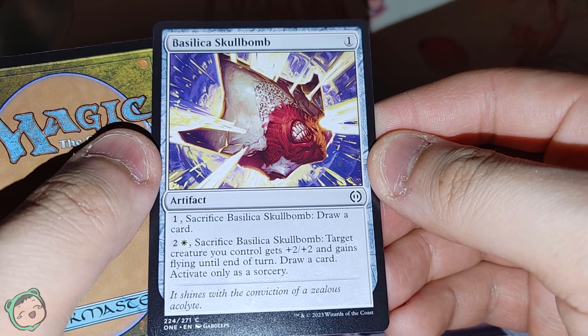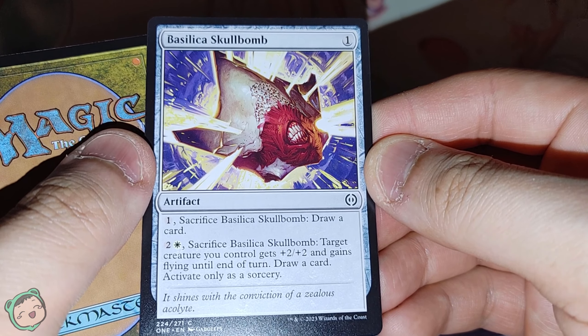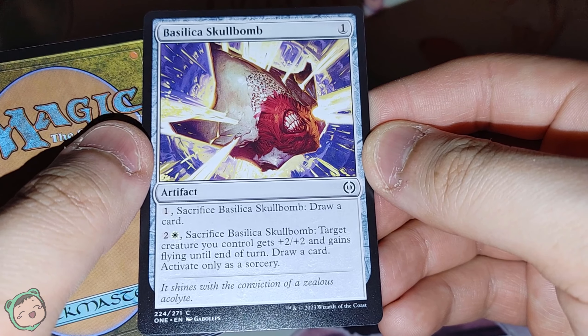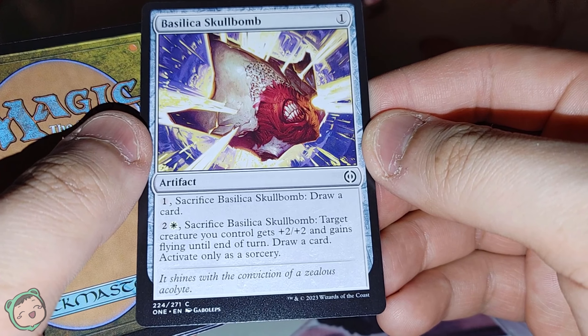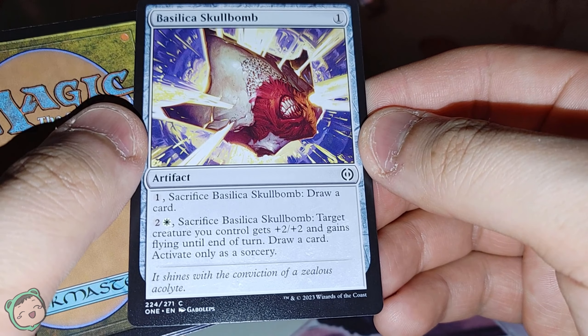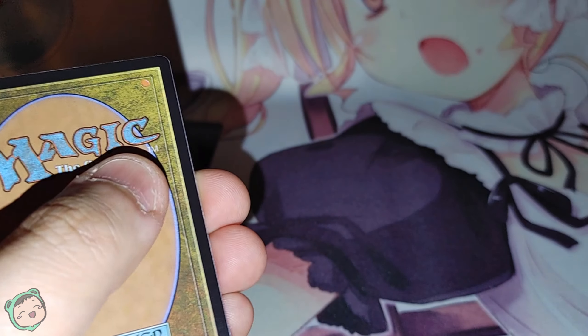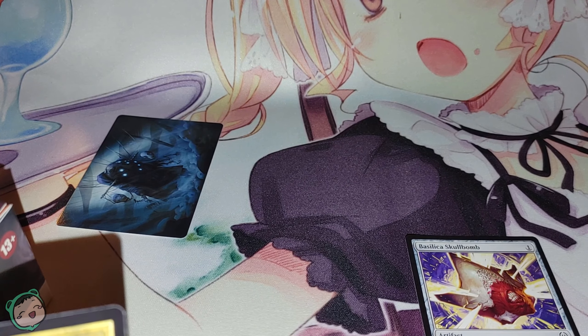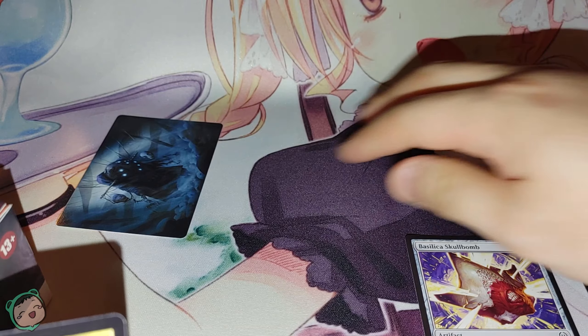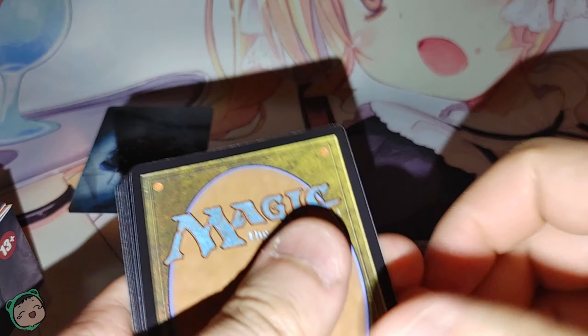We got a Basilica Skull Bomb — that face, ew, the teeth. One: sacrifice to draw a card. Two white: sacrifice, target creature you control gets plus two, plus two and gains flying until end of turn, draw a card, activate only as a sorcery. I'll put it over here and leave this space for the rares and stuff.